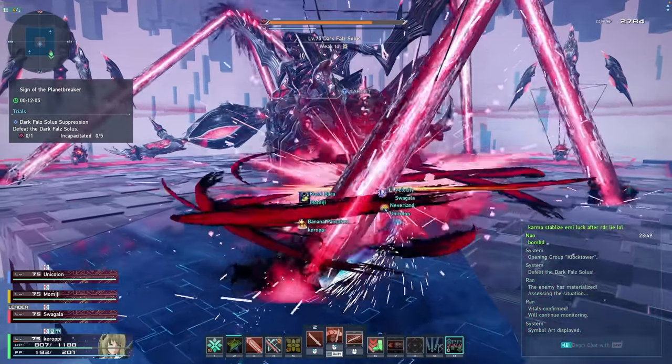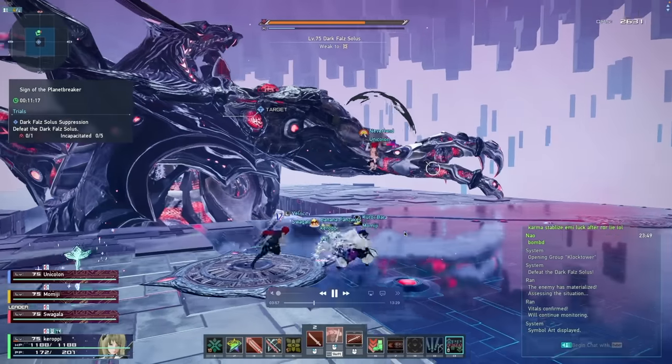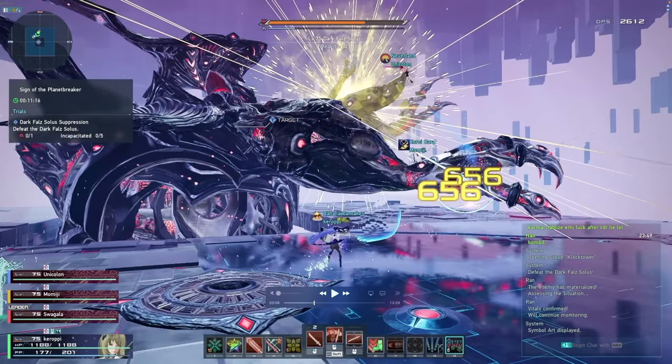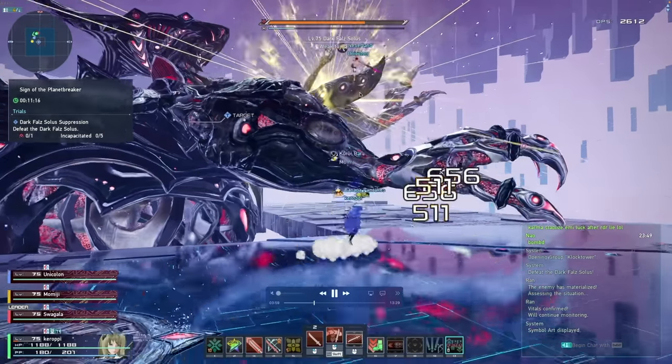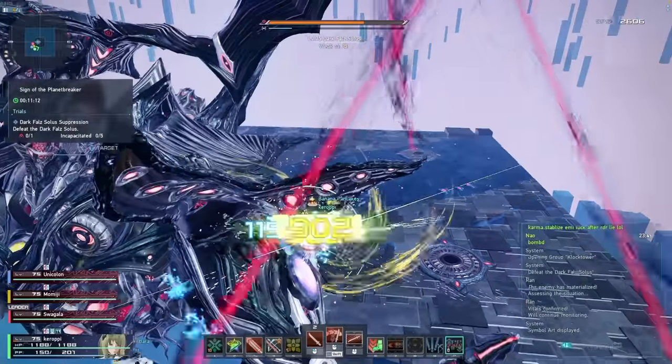If you have a ranger, make sure to use your blight round and take advantage of that. As you can see, I had the laser beam focused on me, so I brought it away from the team instead of into them, because we do have a death limit, so you don't want to cause any inconvenience for your teammates. Once you break all three bombs again, you can see his other arm opens up its weak spot, so we head over there and keep DPSing.